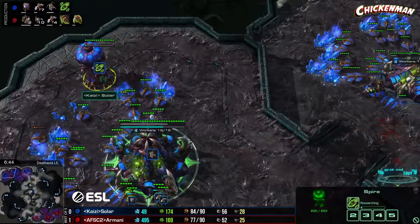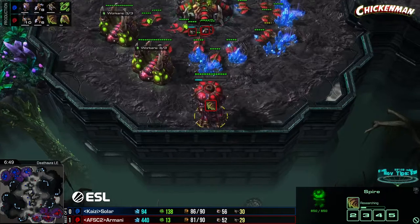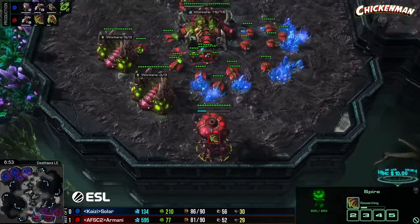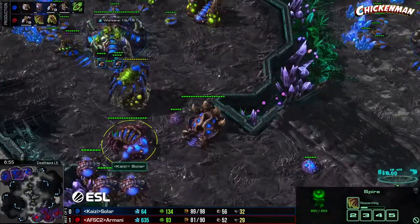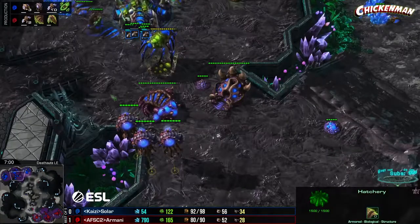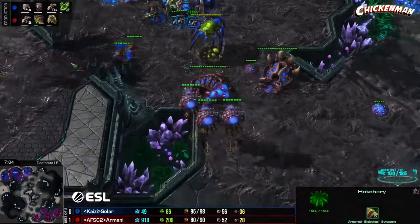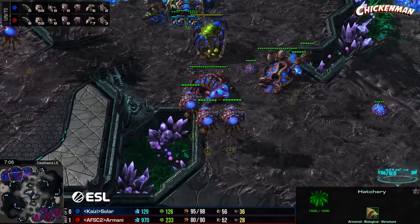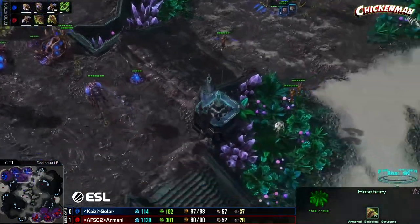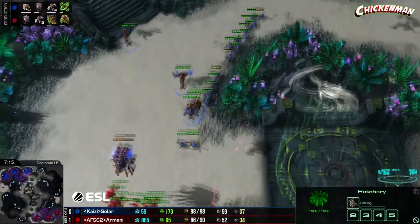Mutas are on the way for Solar and that makes me worry for him big time. This time it's Solar going for flyer attacks, and flyer carapace is coming out of Armani — we have a role reversal from last game. Solar has a lot of mutas in production though — he was banking up. Let's see how this muta versus muta fight really goes.